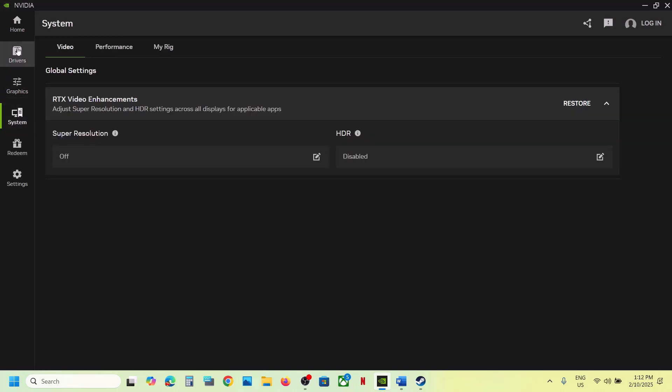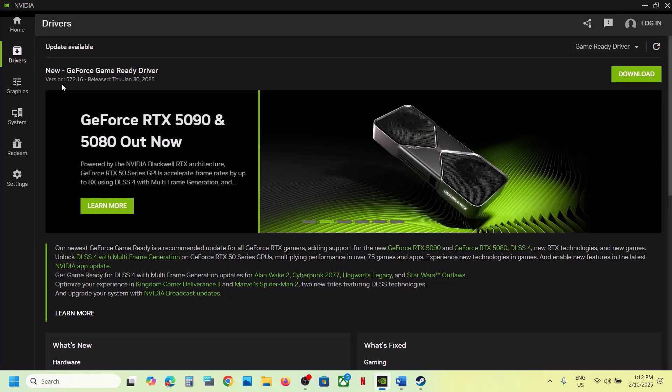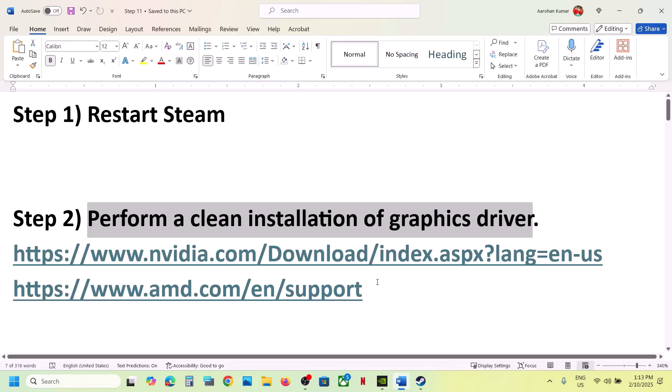Go to Drivers in the NVIDIA app. If there is any driver update available, you can check it there. Right now there is an update for my driver, so you can download it, install it, restart your computer, and then launch the game.